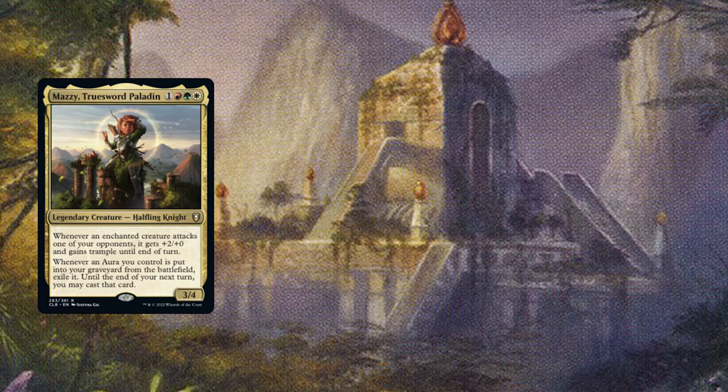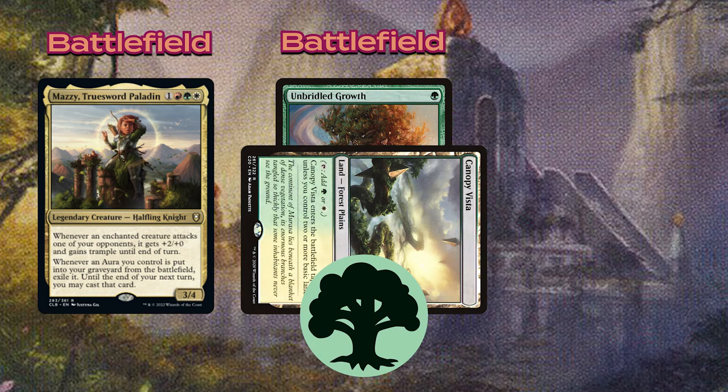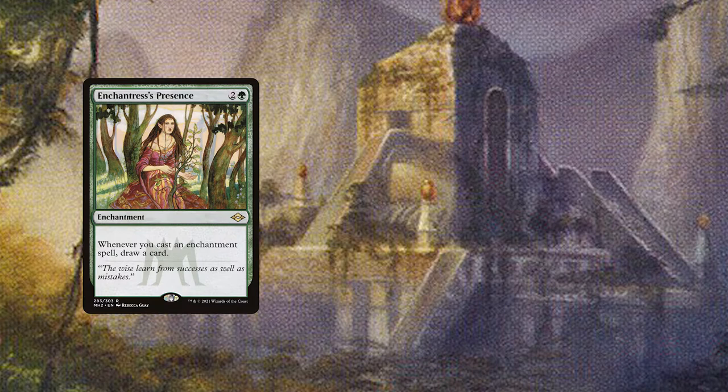For this combo you need Mazzy, Unbridled Growth, and lands. Have Mazzy and Unbridled Growth on the board with Unbridled Growth enchanting one of your lands. Tap the land for green mana, then sacrifice Unbridled Growth, drawing a card. Mazzy triggers, exiling Unbridled Growth. Since you have floating green mana, you can recast it on another one of your lands. The combo isn't infinite, but you can repeat it for every green mana you're able to make. You'll also draw extra cards with your enchantress effects, trigger constellation effects, and potentially burn the table out with Fuming Effigy. This combo can be yours for one easy payment of 60 cents.